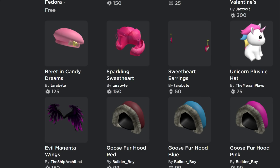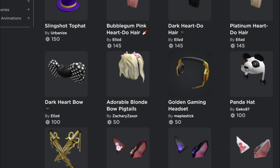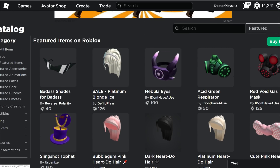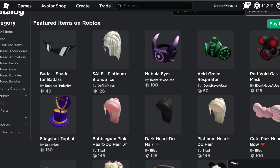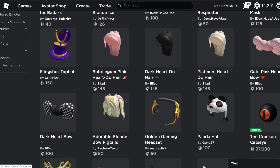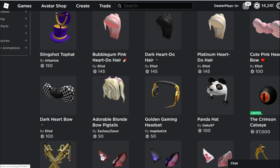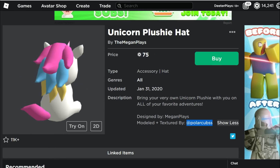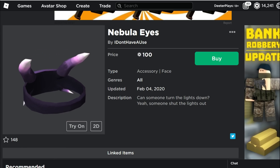Speaking of which, the extension of UGC out to creators means we've got some new creators here. If you guys see any new creators popping up in UGC that I haven't mentioned, just let me know — I want to cover them and introduce them to you guys. Trust me, a lot of you really talented builders are going to get more access. Roblox is just figuring out the process right now, but their ultimate goal is to make it pretty much like t-shirts and pants so that everybody can make items. We've got two new people: "I Don't Have A Use" is one of the names, and LZD.